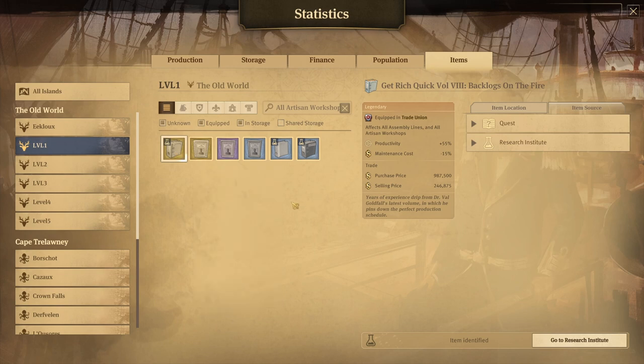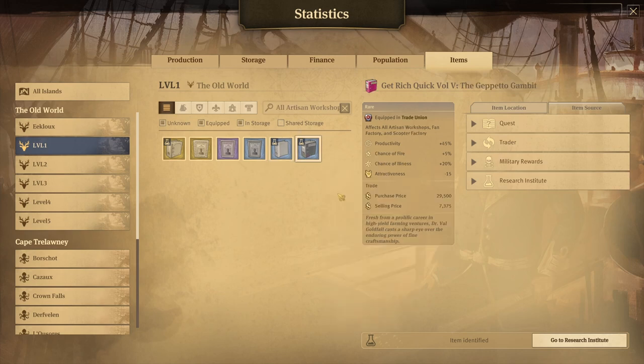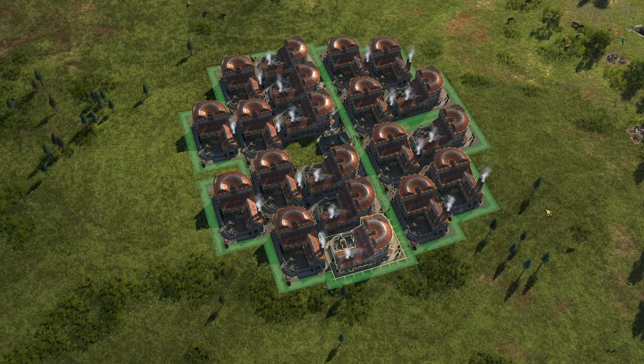It's not like you're taking out inputs or getting a lot of free goods. Get Rich Volume 9 increases productivity even more — 75% — so it's an interesting one. It also has workforce needed minus 10%, which could be good given we're talking about a lot of artisans. However, maintenance costs increase significantly and incidents like fire, illnesses, and riots increase too. Still a great one to have, but not perfect, particularly if you're low on money. Lastly, Get Rich Volume 5 increases productivity by 45% but also has maluses: fire, illness, and attractiveness decrease.